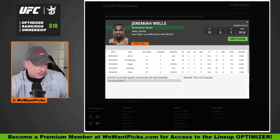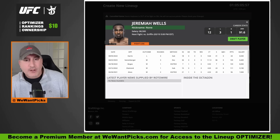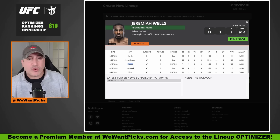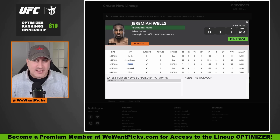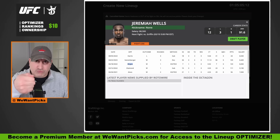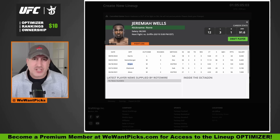Then we have Jeremiah Wells taking on Max Griffin. Jeremiah Wells is a little older — I think he's 37 — but Max Griffin's old as well. Jeremiah Wells is going to come forward and throw big heavy punches. Not with the cleanest technique, but they're fast and he will knock you clean out — he knocked out Court McGee, who historically was impossible to knock out. He's also a very insanely high-level grappler, a BJJ black belt, very aggressive. He'll bomb away on his feet and then shoot very real takedowns over and over. His cardio will slow down just a touch but not enough to be of concern.